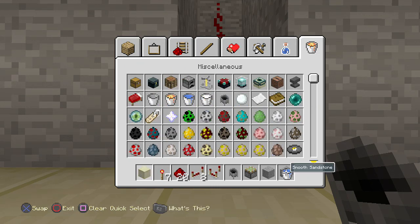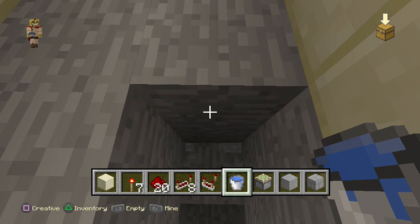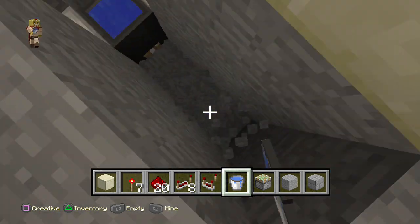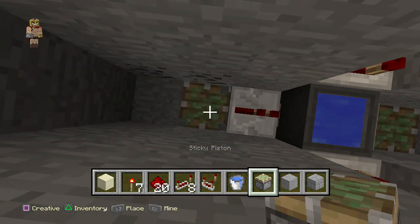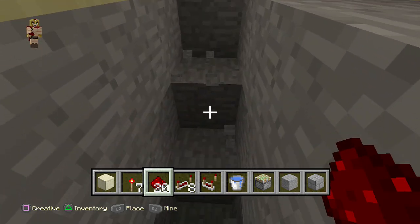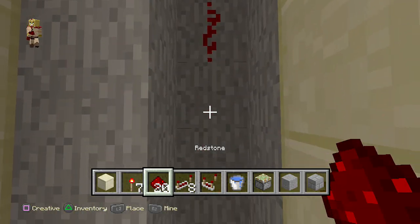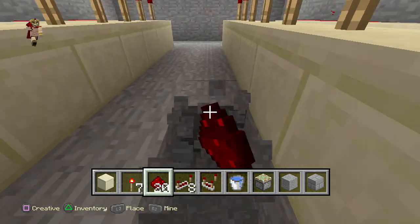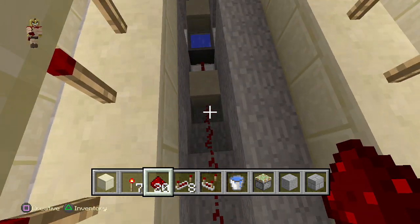Add some water inside the cauldron because it acts as a filled item — once it goes up the comparators go off. Delete those two blocks, create a stair pattern going three deep on both sides so you're parallel with the cauldron, then place a repeater facing the cauldron. Delete the block behind it, place sticky pistons, a block on top, and redstone dust in front. Create the stair pattern, place redstone dust under there as well, then extend repeaters and redstone dust in a straight line all the way to the front.